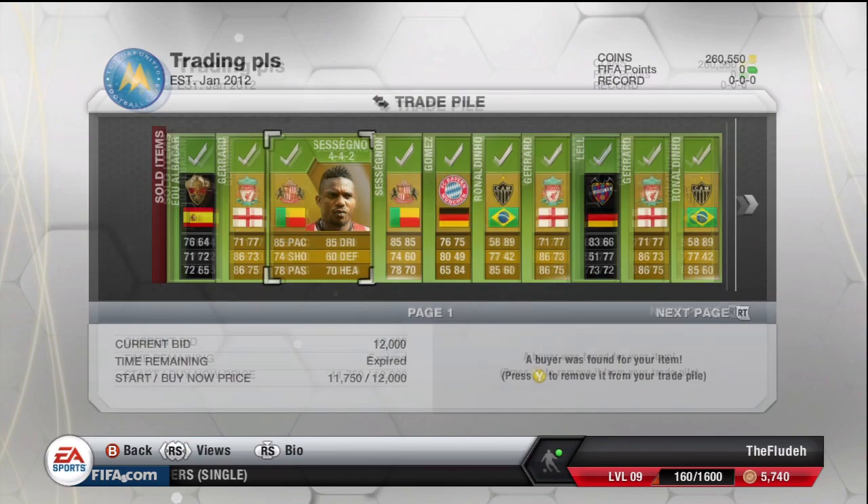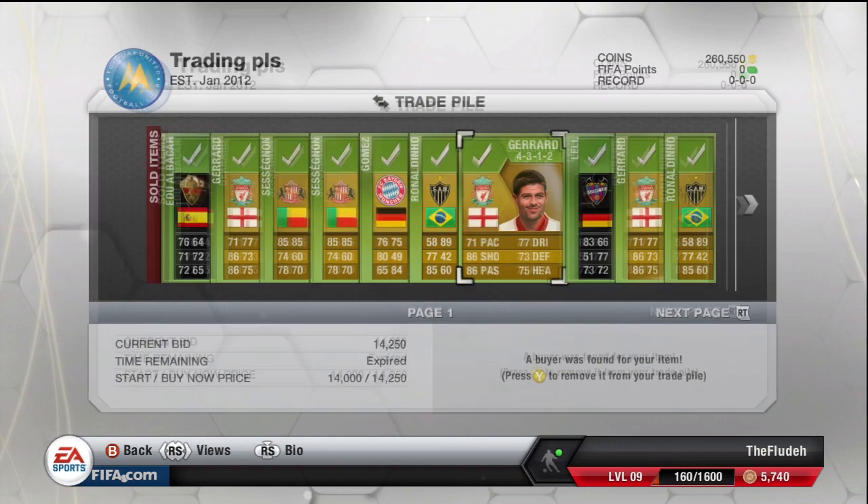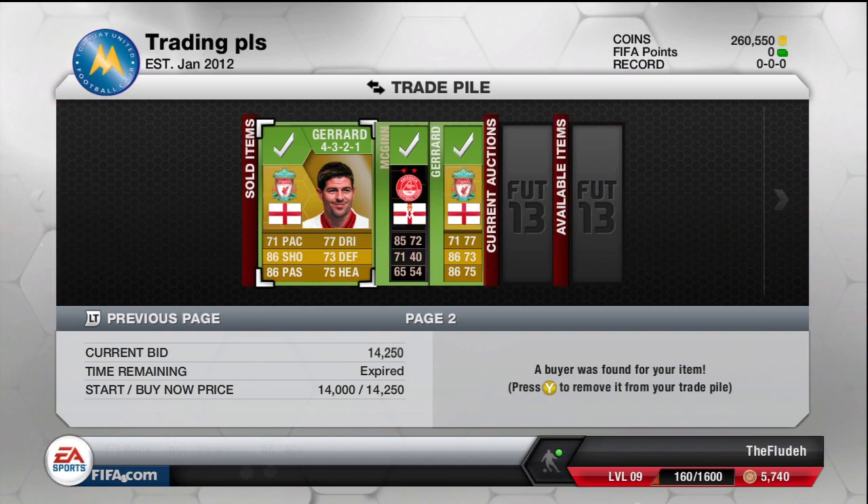Gerrard sold for 15,500, Cessignon for 12,000 coins, the second Cessignon sold for 10,500 coins, and Gomez sold for 12,000 coins. Most of the players sold in the first 6 hours. There were only 3 players which didn't sell — the Gerrard, Cessignon, and the Informed German right back — but in the end they did sell. I only had to list them up 2 more times.